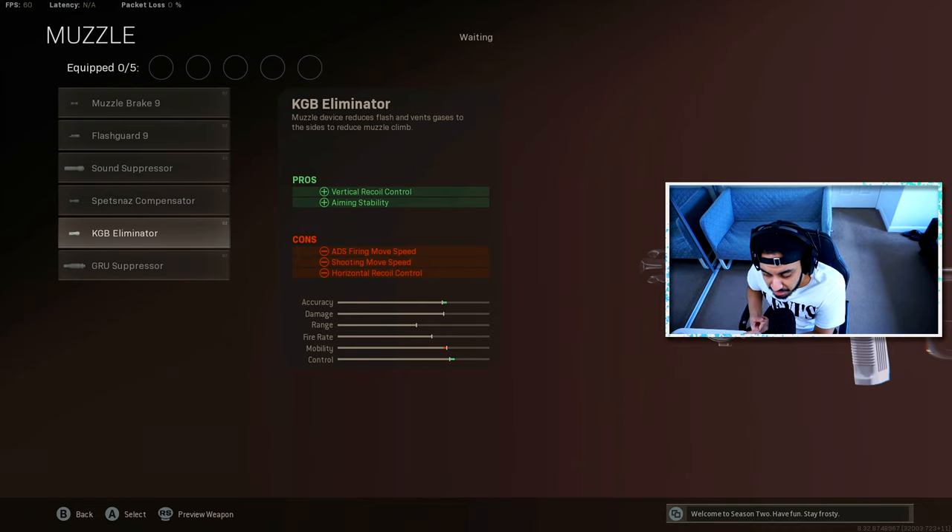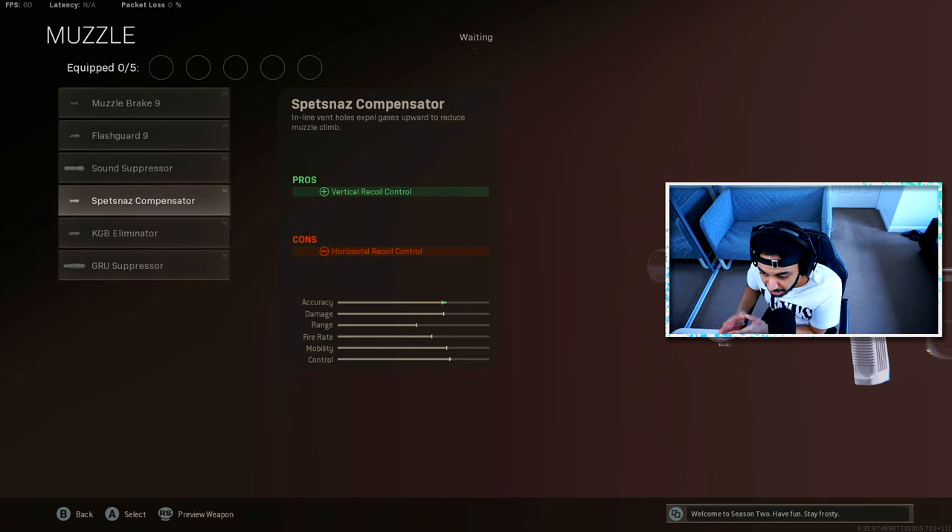The KGB eliminator gives you an aim-down-sight firing movement speed con, a shooting movement speed con, and a horizontal recoil control con. The horizontal recoil wasn't all that noticeable in the recoil chart, but the main cons are the movement speeds — so if you don't want to move a lot slower with your SMG, stay away from the KGB eliminator. The Spetsnaz compensator did help quite a bit with vertical recoil and increases horizontal recoil only slightly. If you're trying to control recoil as much as possible, go for the Spetsnaz compensator, but overall the best attachment is definitely the GRU suppressor.